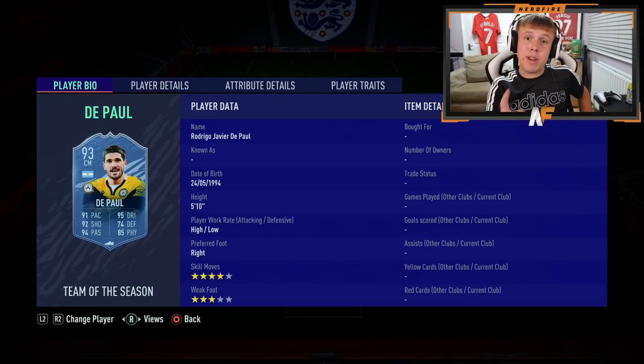Moving on to our central midfield three - the first central midfielder we have is Rodrigo De Paul, going from Udinese to Atletico Madrid for 31 million pounds. Quite a lot of money. I've never really seen him play, I don't know how good he is, but it will be interesting to see him in the Atletico team.